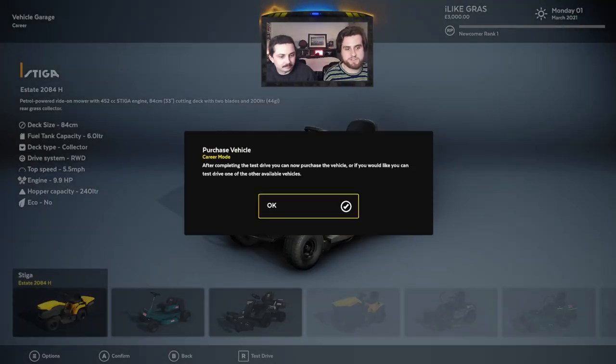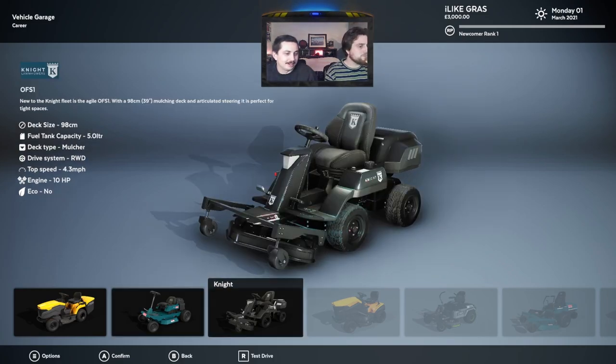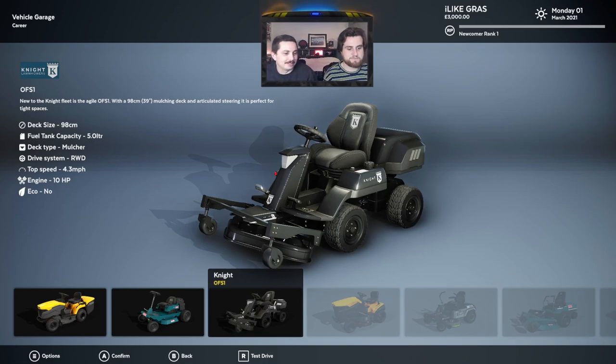We gotta purchase a vehicle. I was test driving some of the vehicles and I don't know which one I like the best. We gotta decide. That one looks like an electric scooter. This one looks like a go-kart, right? I'm thinking an electric scooter. That one's got a K on it — that's Mario Kart. I like this one. That one looks pretty deluxe.